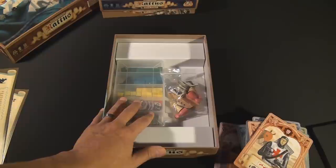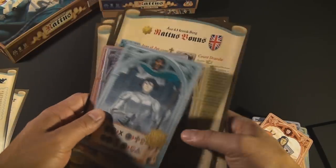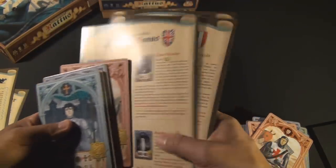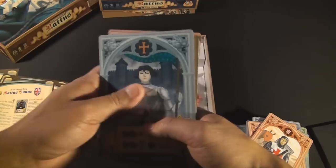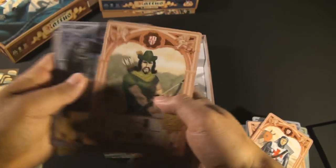Also included when you buy the game at Essen 2010 are some new tiles. Again they come with four different rulebooks for all the different languages. The tiles are Joan of Arc, Count Dracula, Merlin, and Robin Hood, and we will explain what each of these does in just a moment.